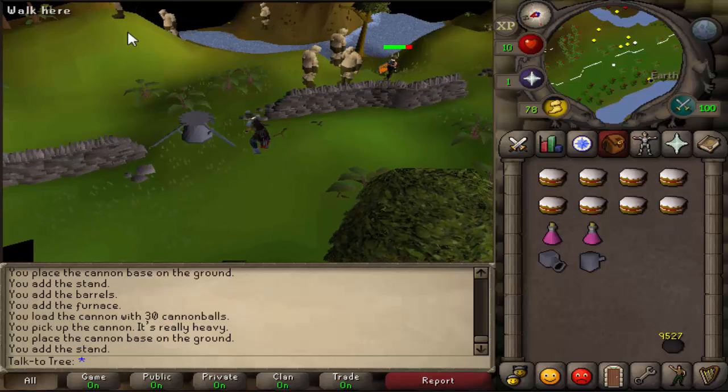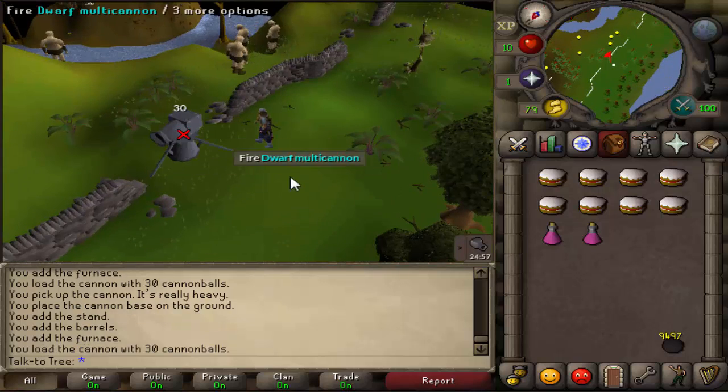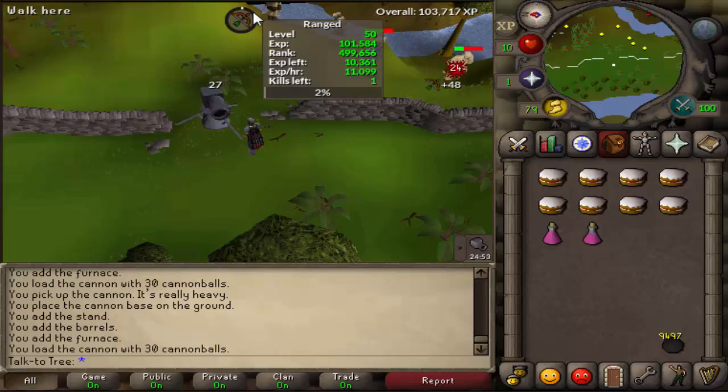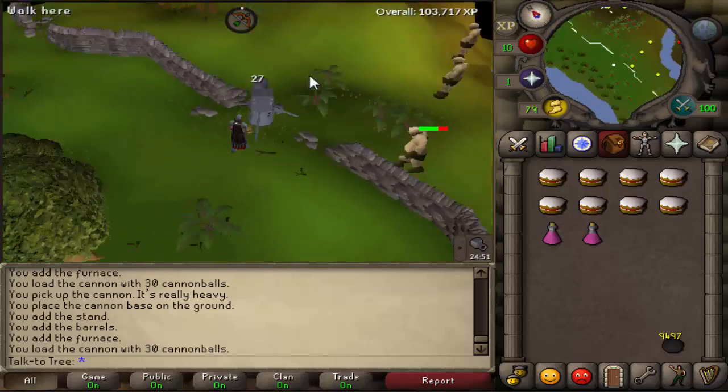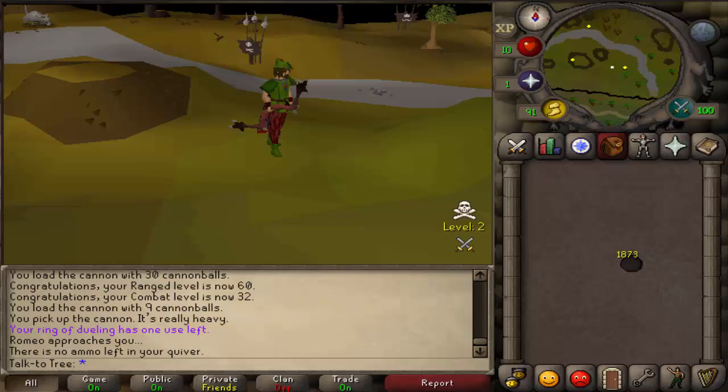These Ogres drop ranarr seeds and snapdragon seeds on occasion, so bring some food so you can run out and pick those up — they'll cover the cost of some cannonballs. You'll get just about the same experience as at Rock Crabs, so this is a perfect place if you need a little break from your computer screen. In total, this account took 6 hours and 54 minutes to make. I used 12,127 cannonballs, which cost about 2.8 mil at current market prices.